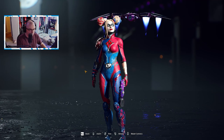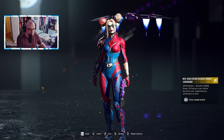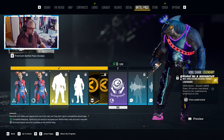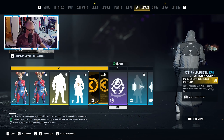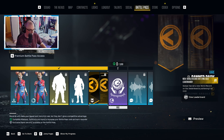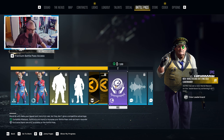Starting off, we have an outfit for Harley Quinn — if you guys are into this kind of look, obviously the color swatch included. We have a lose pose for Shark, he's a little upset there, a win pose for Boomerang, some banners — two Argus banners — and some Luther coins.